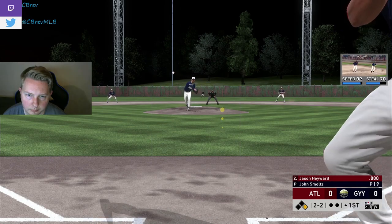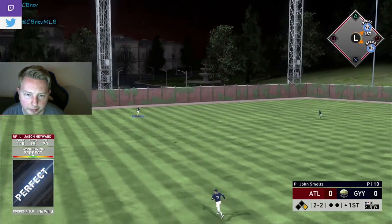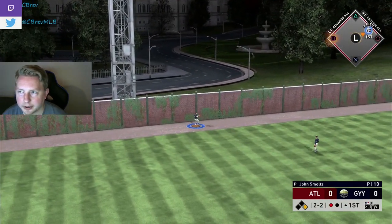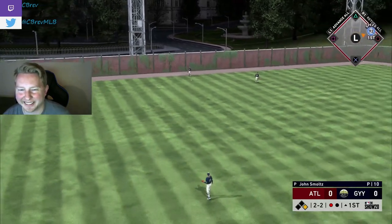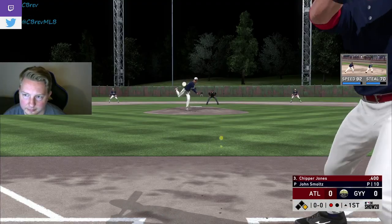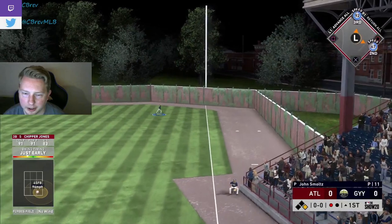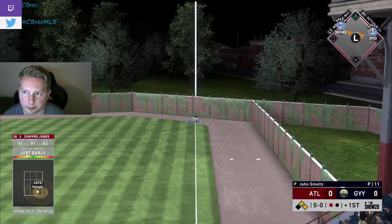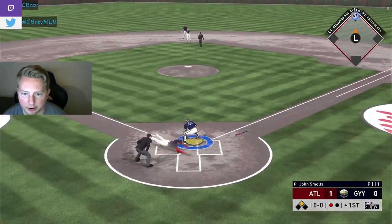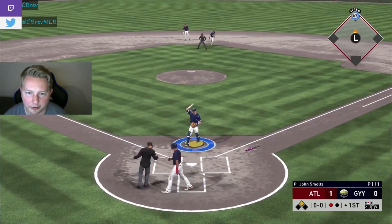Let's try to put one in the gap and score. Great backdoor slider there from Smoltz — we hit it perfect, perfect. We may get screwed by Forbes Field here. Yeah, we did. That is so tough. Great swing by Hayward, nothing we can do. Chipper down the right field line — Prestige Chipper, by the way. We already know Pache's getting his first run scored on this. 92 speed, no way he's going to be down. Awesome start — a walk and a run scored, really showing off that speed.